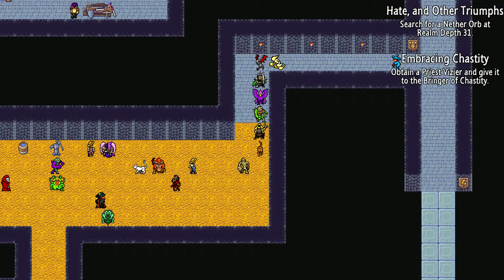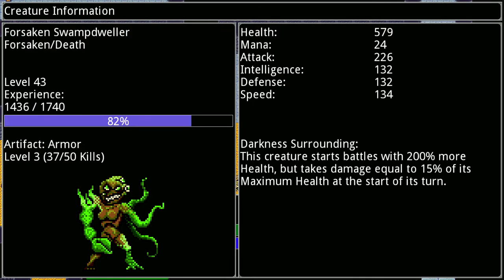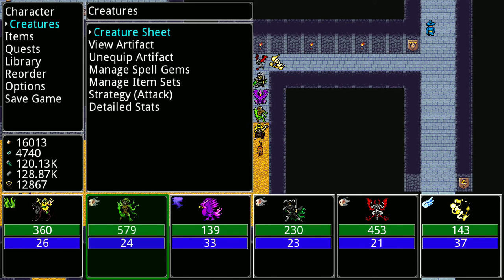One thing that should be improved is the speed of two of my creatures — the Sin creature as well as the Forsaken Swamp Dweller — because that would mean this one can immediately cast its weakness spell on the enemies and then the Sin can immediately kill it.